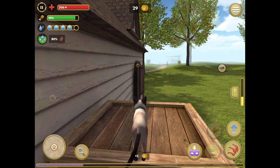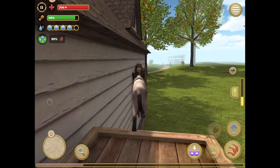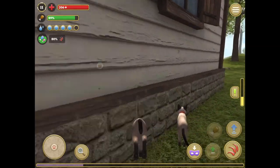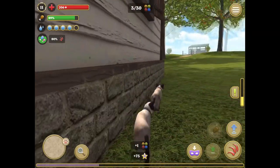So what you want to do is you can run and jump like this — I'm going to fail — or you can just jump up like this, and then there you go.